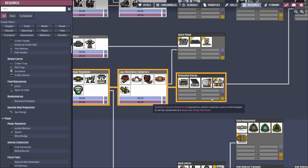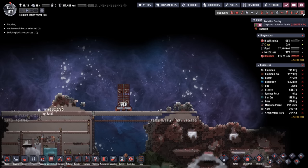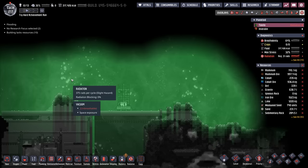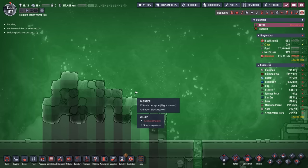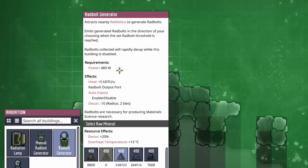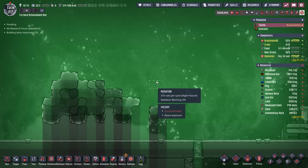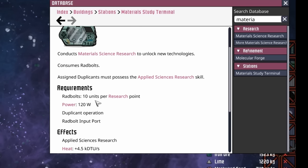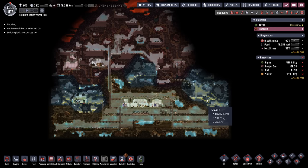Unfortunately, we're still going to need 20 applied sciences research, which means we need radiation. I don't want to rely just on this sky radiation. If we put a Radbolts generator here — and I only want to put one considering the power cost of each Radbolts generator is so much at 480 watts — it would only be giving us 37 rads per cycle. Using the material study terminal, it would take 10 units to get each research point, so we'd only be gaining 3.7 research points per cycle. We're going to try to speed up that process just a little bit.